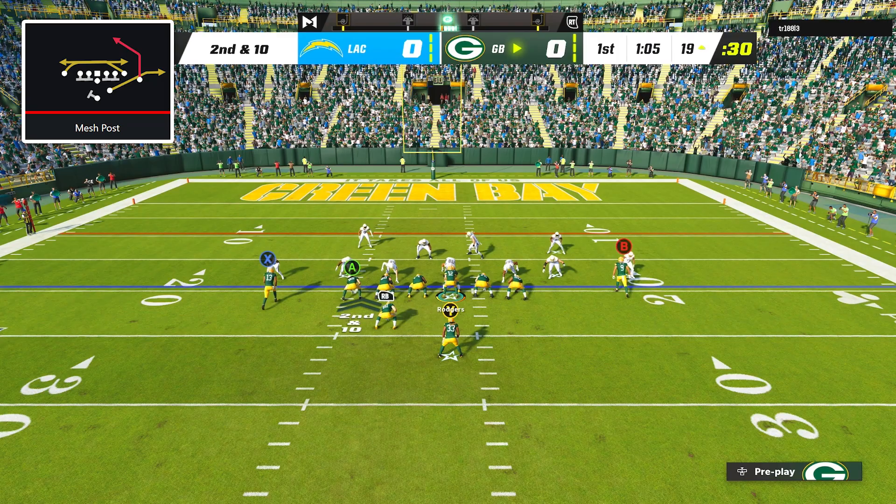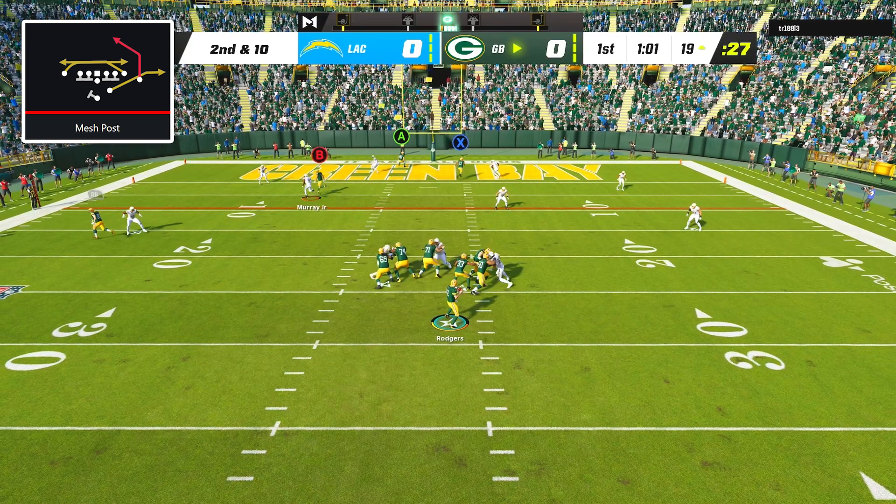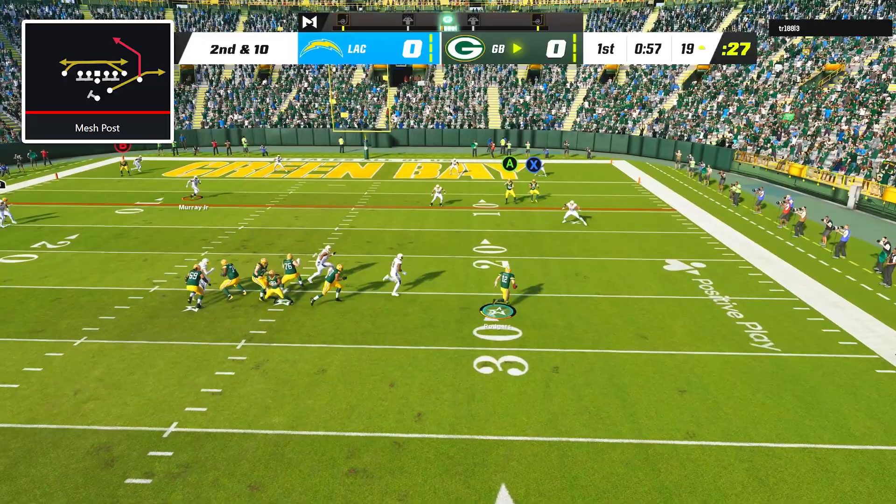On second and 10, I went back to our Mesh Post setup from before, but my opponent surprised me by only sending 3 rushers and blanketing the field with 8 players in zone coverage. When this happens, the key is to not panic and don't start dropping super far back like a lot of players end up doing. Eventually I was able to find some space to the outside and all of a sudden Aaron Rodgers was a dual-threat quarterback as I scrambled with him all the way down to the 2-yard line.